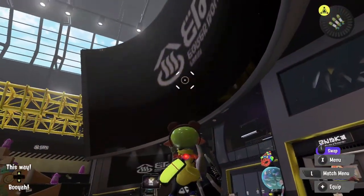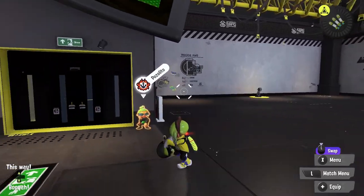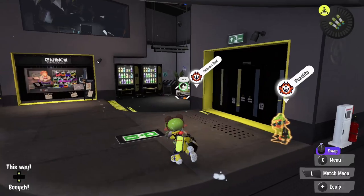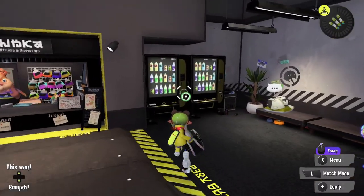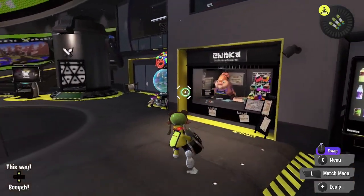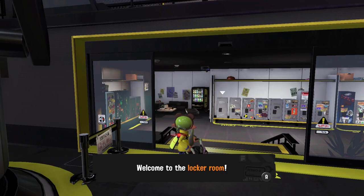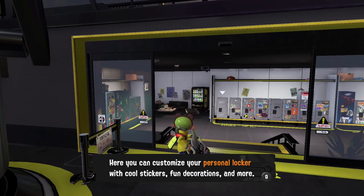Well, the answer is pretty simple, and I feel so dumb about my lack of reading comprehension, but you can find your locker inside the lobby. The thing is, it is kinda hidden. If you look between the matchmaking machine and the shutout machine, there will be a sliding door. Go near, press the A button and the doors will open revealing the locker room.